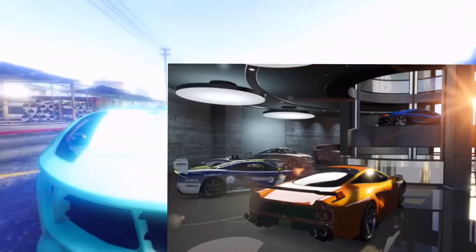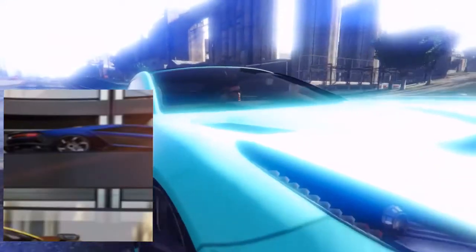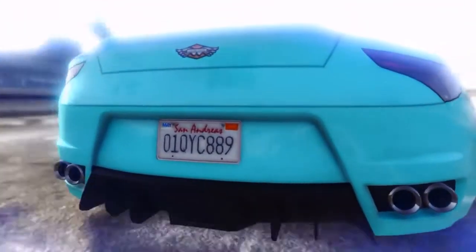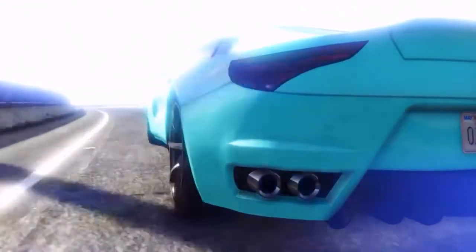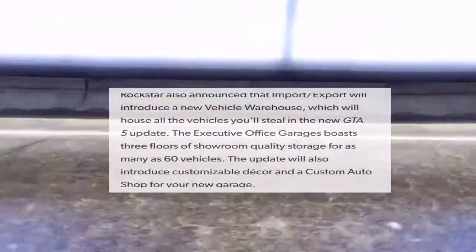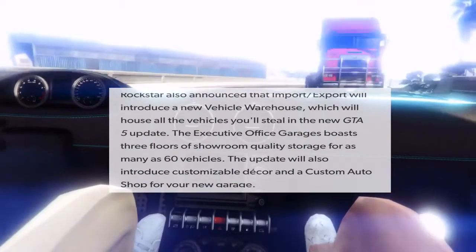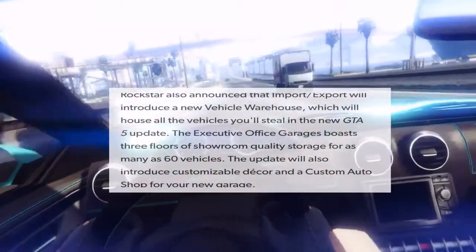We can see multiple cars in the warehouse — some old, some new. I think all the vehicles you steal will be stored here. Looking closer at the blue vehicle, it seems like we're getting some new rims too. Rockstar confirmed the vehicle warehouse, called the Executive Office Garage, will have three floors of showroom-quality storage for up to 60 vehicles.